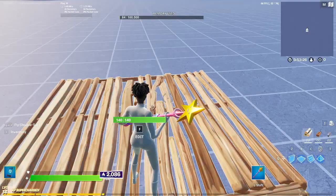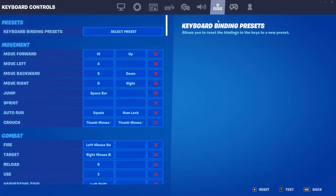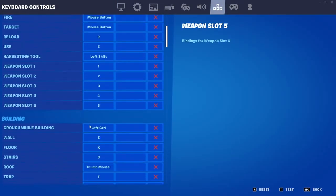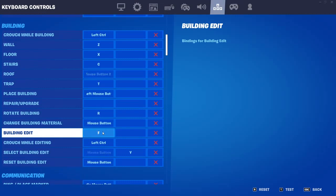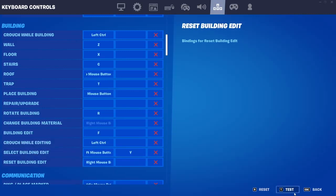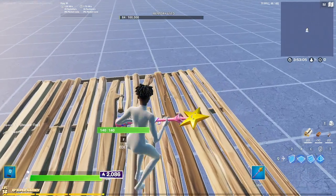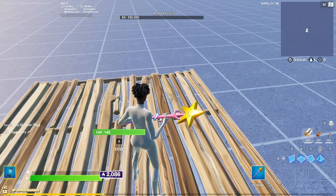The first thing you're gonna do is go to Settings, then go to Building. Select your edit key — I use F — then select another button, for example Y, and accept that. Then just spam those two buttons very fast and it should look like this.